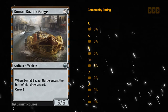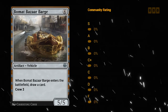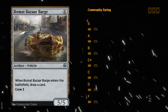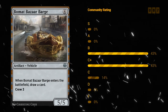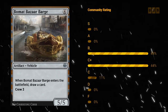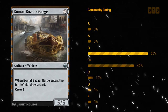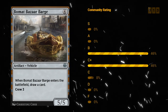Beaumont Bizarre Barge — four mana 5/5 vehicle. When the barge enters the battlefield you get to draw a card, so you get immediate value. The crew cost is three. Getting to draw a card right away always feels great, and a 5/5 even with a relatively high crew cost of three still does quite a bit of damage. I like a B for the Beaumont Bizarre Barge.